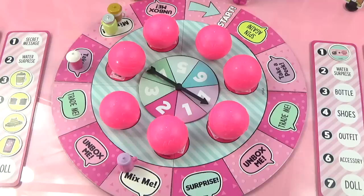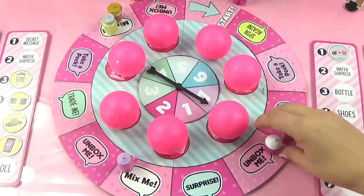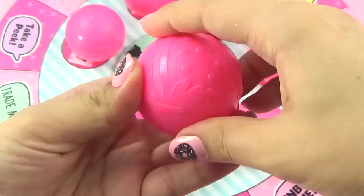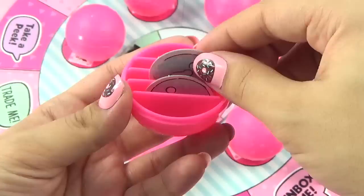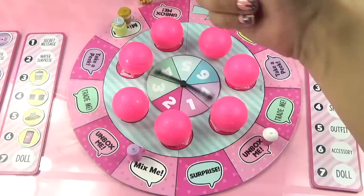Diva spins seven, landing on Unbox Me. She opens a ball hoping for pink tokens, but finds only purple tokens - two of them! Poor Diva is starting to feel really discouraged. It's been a tough streak of bad luck for her.